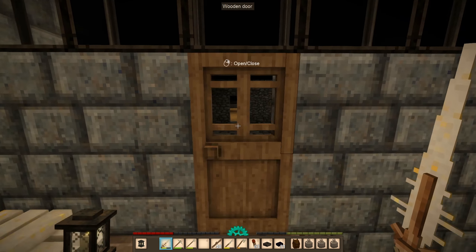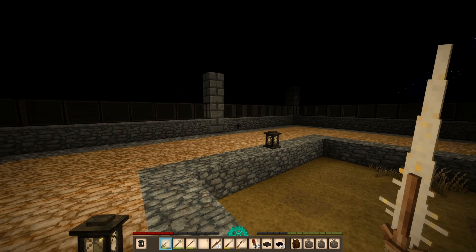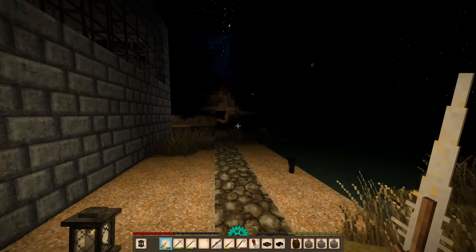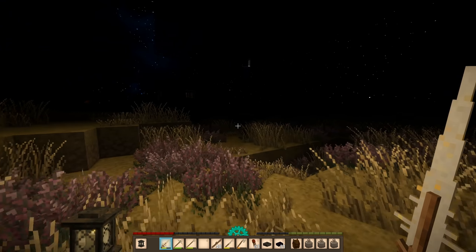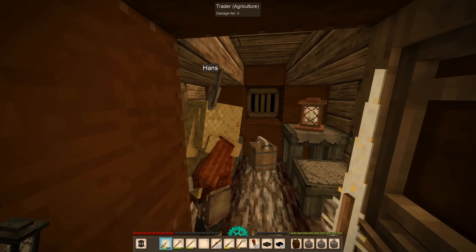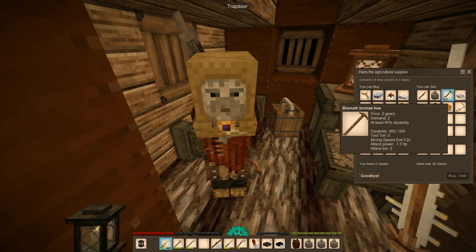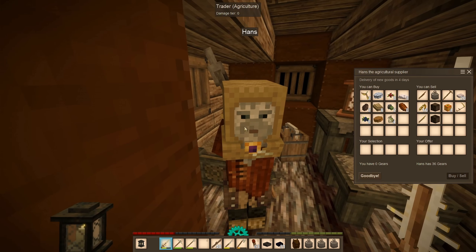I'm hoping I have enough fat to do the automation that I want, but it looks like I'm going to have to trade for it. Speaking of which, I should check the trader — he sells fat. This one does; I know the other ones don't. This guy over here sells fat. So it's two gears for three fat, and I have to sell you stuff — like bismuth bronze, or linen sacks. Wait, how long?